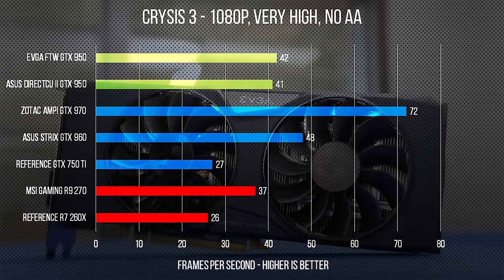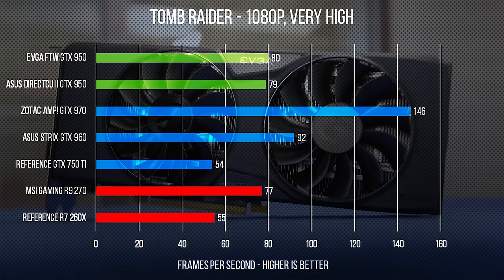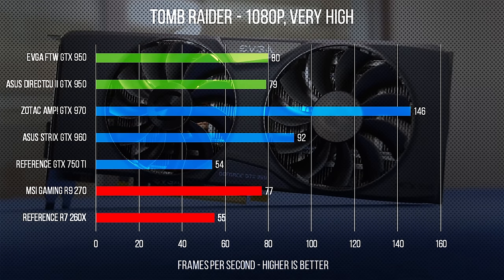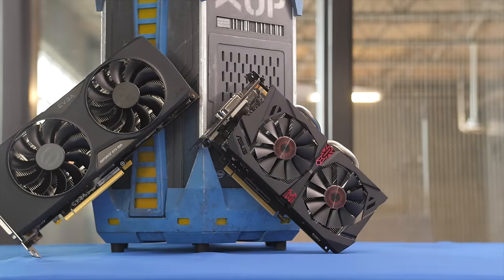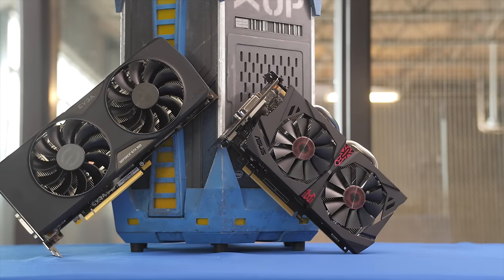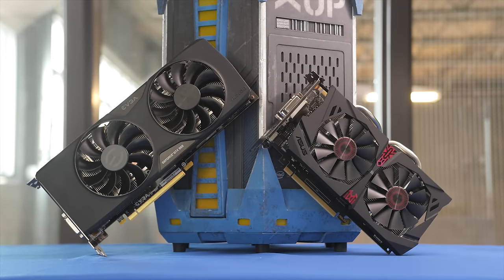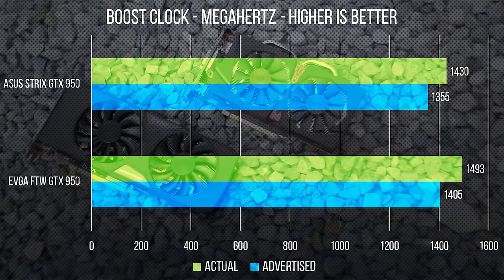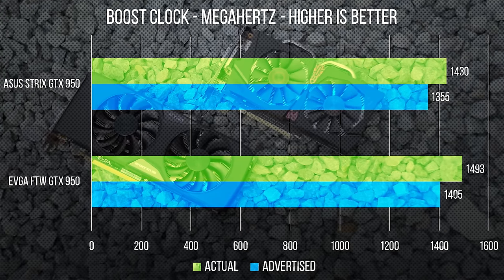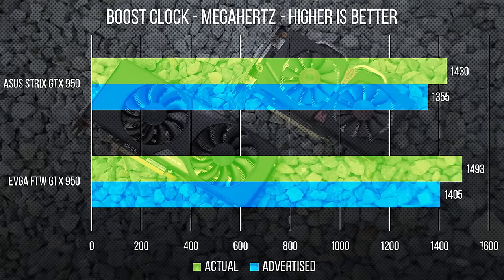Performance-wise, the results were unsurprising — not bad, just unsurprising. Unfortunately I don't have an R9 380 to test against, which would have been an interesting comparison at only $20 more. The performance difference between the two 950s wasn't huge, but in my opinion probably worth the $10 delta. That said, there's something to be said about the compact size of the ASUS Strix for people building small systems. In terms of actual GPU boost clocks, the ASUS Strix 950 hit 1430 MHz — more than their advertised number. The EVGA FTW 950 hit 1493 MHz, however, meaning a delta of 63 MHz between the same GPU, which is fairly significant.